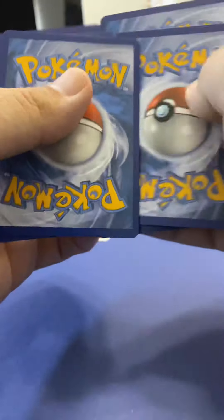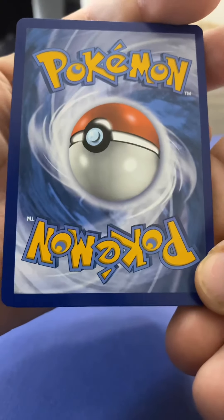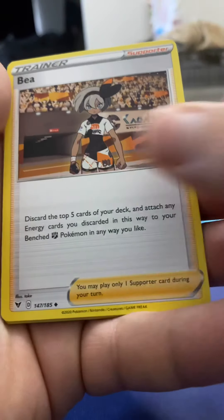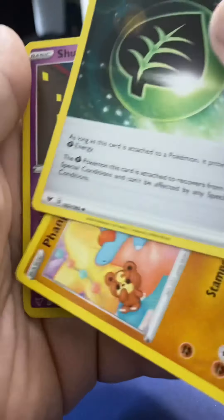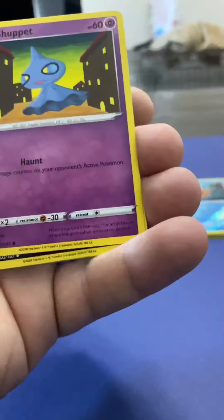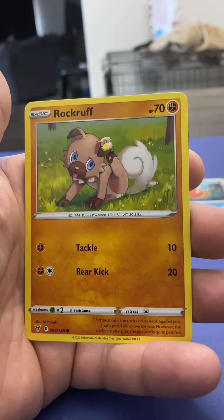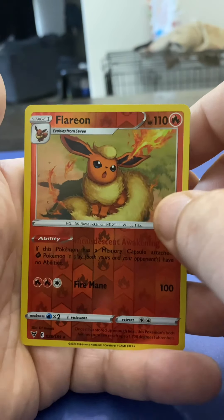One, two, three, four. The back of this — if it is a holographic, it's pretty off-center, but it's all good. Energy, Dubwool, Aromatic Energy — that's pretty cool — Whimsicott, Phione, Voltorb, Rockruff.